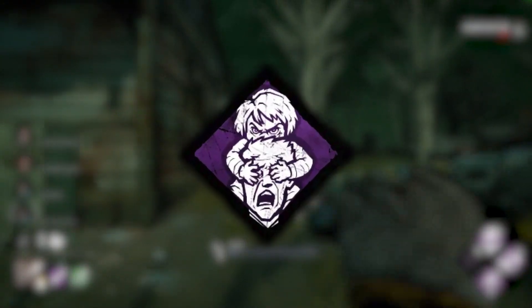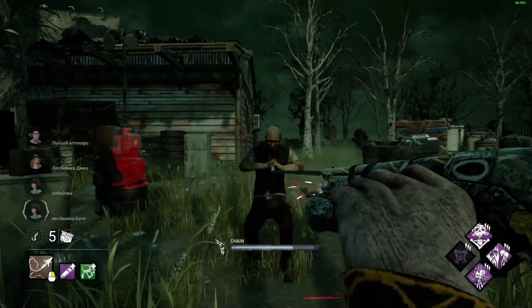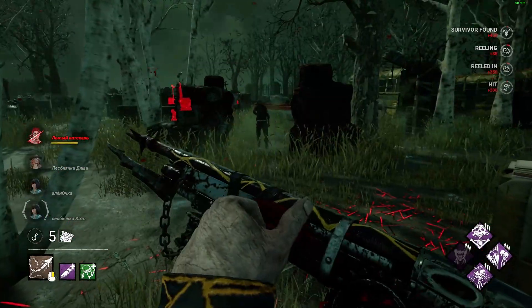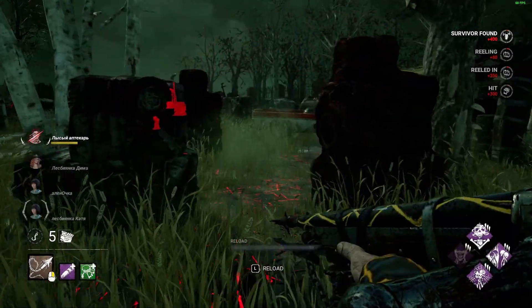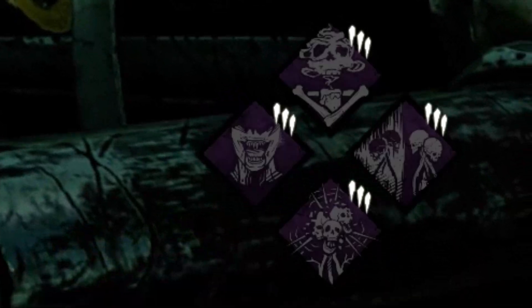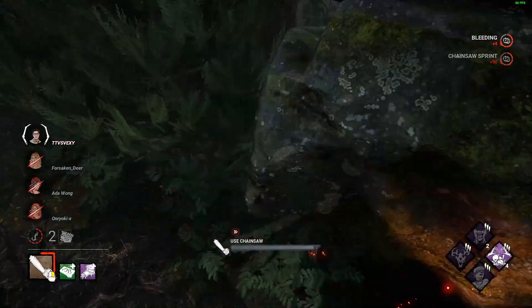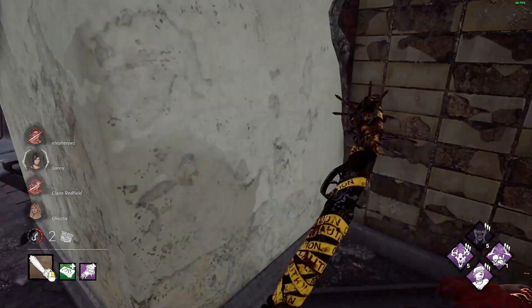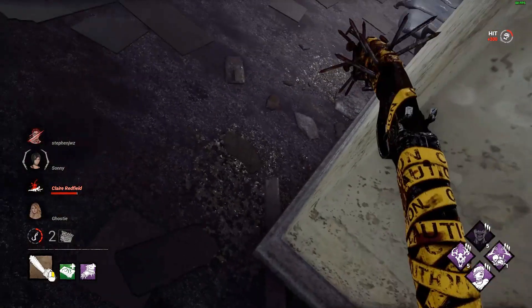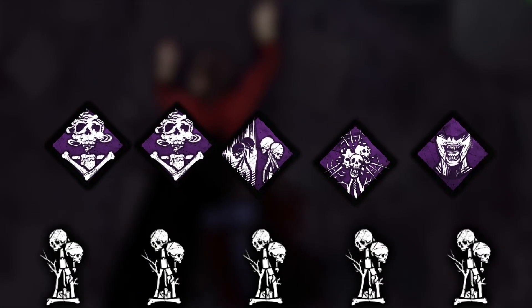With the addition of the new Chucky perk 'Two Can Play It', DBD now has 15 different hex perks. Making a full build using these perks is the definition of risk versus reward. Countless times you'll find your totems being cleansed before you get any value, leaving you with empty perk slots, but sometimes you get those matches where all the pieces fall into place. You can't quite replicate the carnage hex perks create. Our build today is a complete roll of the dice, starting the match with five hex totems.